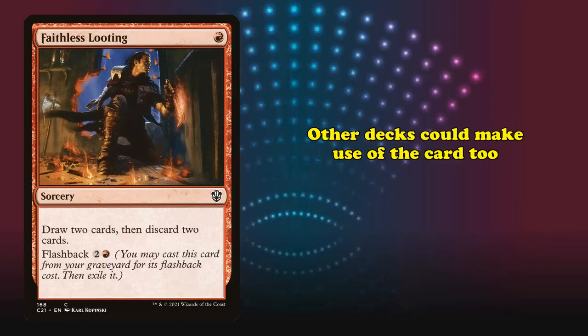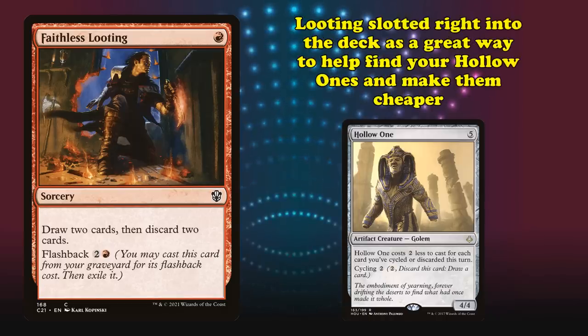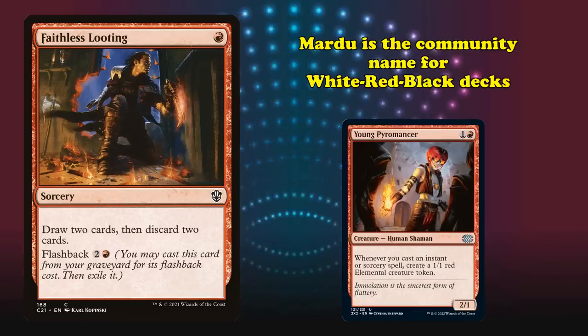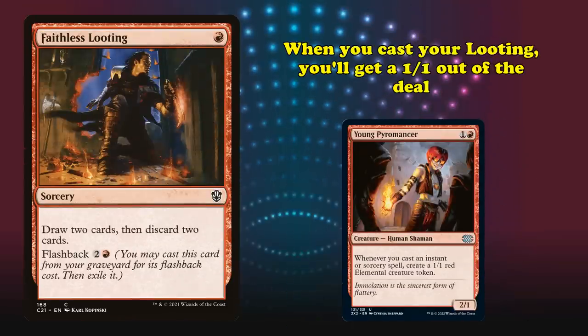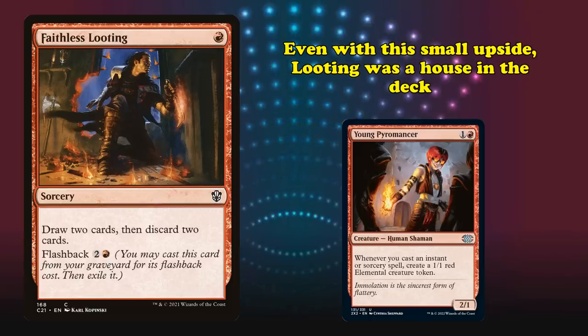Outside of decks dedicated to graveyard shenanigans, Faithless Looting still saw a ton of play. Hollow One is a creature that costs 2 less for each card you've discarded this turn, and Looting slotted right into the deck as another way to let you discard cards and find your Hollow Ones. Another deck that used Looting to great effect was Mardu Pyromancer — named after the White-Black-Red color combination called Mardu — starring Young Pyromancer, a 2/1 for 1 and 1 red that makes you a 1/1 elemental token each time you cast an instant or sorcery. So when you cast your Looting, you get a 1/1 out of the deal, which offsets the card disadvantage.